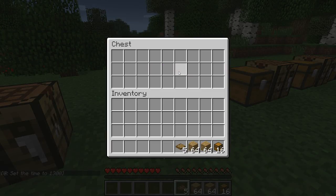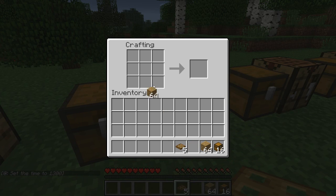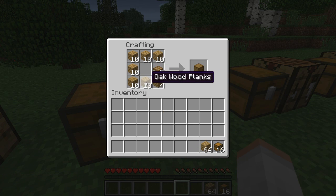So let's move on now to lockers. I'm going to drag some wood around there and put some trap doors — and there we go, there's some lockers.